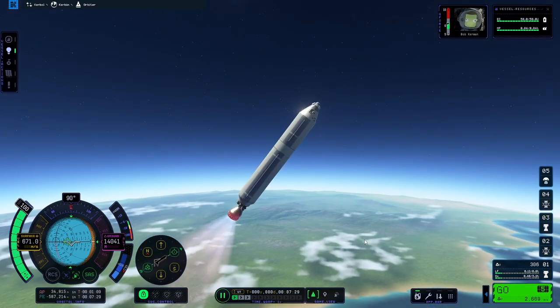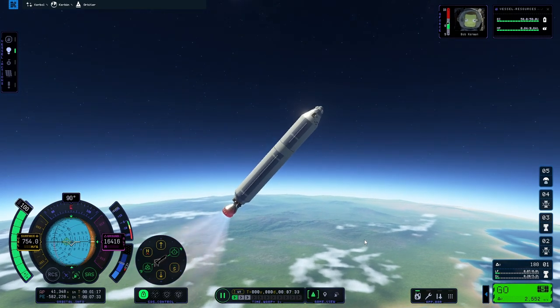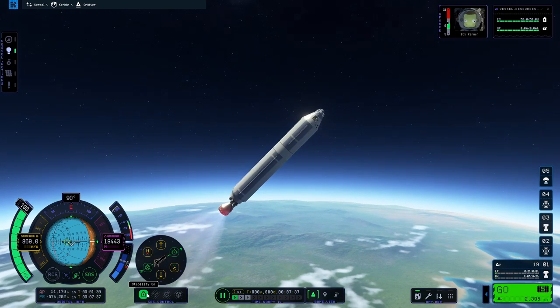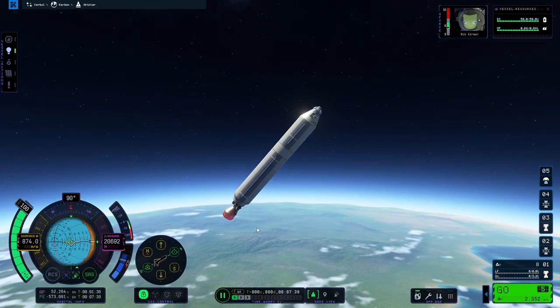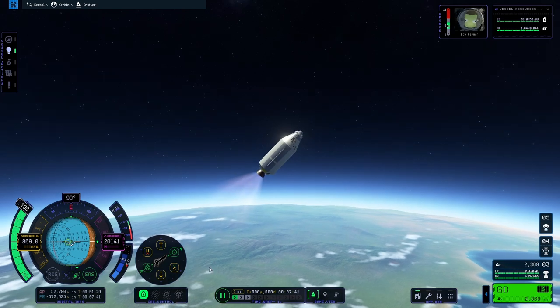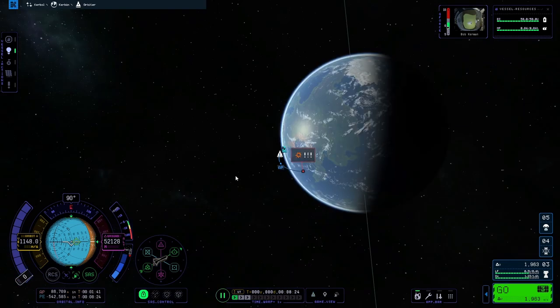Once your APOAPS is above 80 kilometers, cut off your engines using X. No two gravity turns are the same, so your fuel won't run out at the same time. As soon as your first stage runs out of fuel, stage and switch to your second stage, which has your deep space engine. If that happens before you get to space, that's fine — just keep motoring up through the atmosphere.